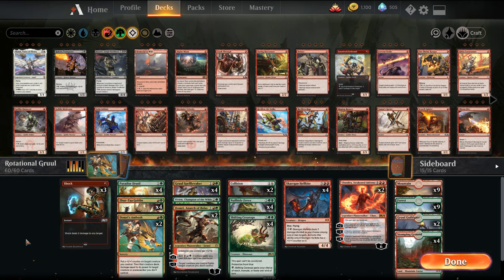We've already done a Black-Green Golgari Graveyard deck and a Black-White life gain mid-range control deck. Up next is a Gruul variant — Red-Green.